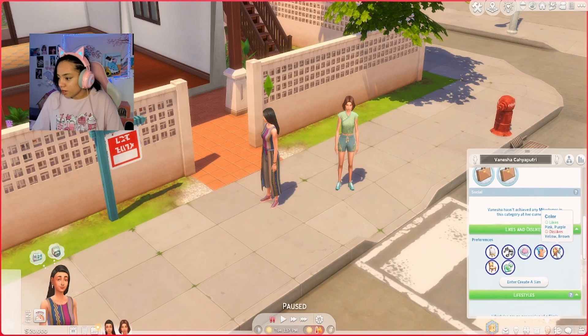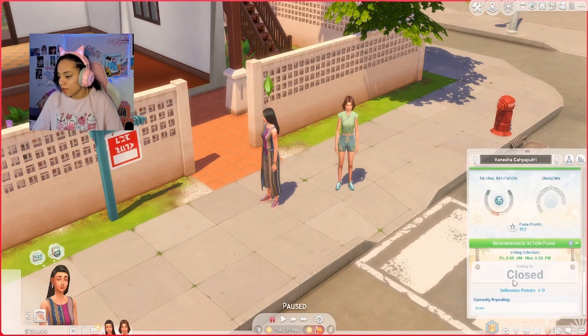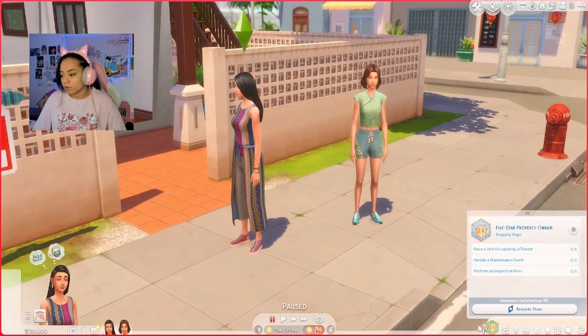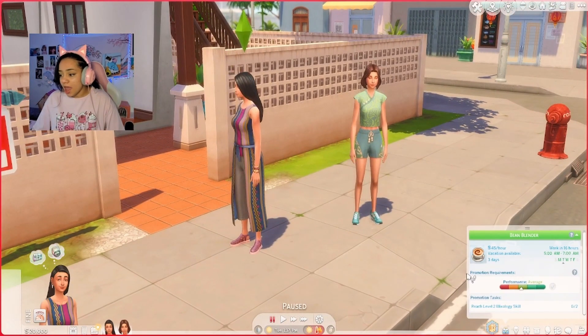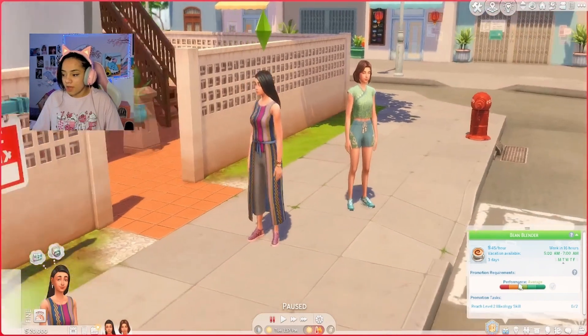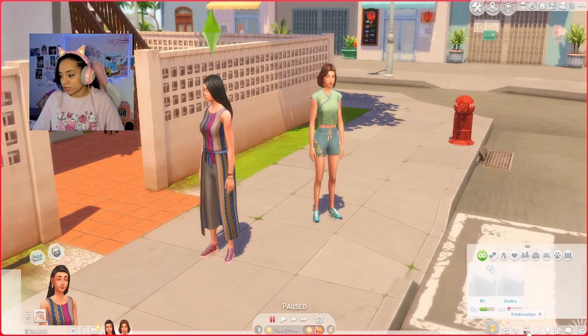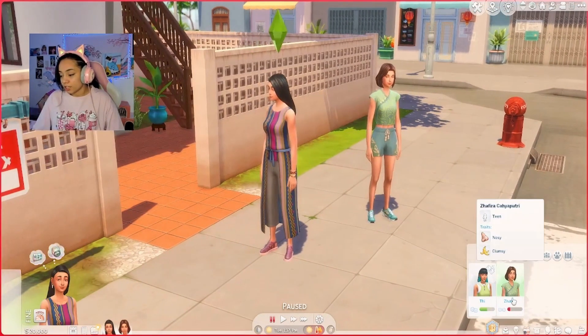Likes certain types of fashion, likes the color pink and purple. Dislikes yellow and brown — can't be mad at that. Sims characteristics: family-oriented sims, high-energy sims. Dislikes argumentative sims and emotional decision makers. She has the five-star property owner aspiration, so that's what she's working towards — wants to be a really good owner. She also has a job as a barista at level two with zero skills. There is drama — there is drama.